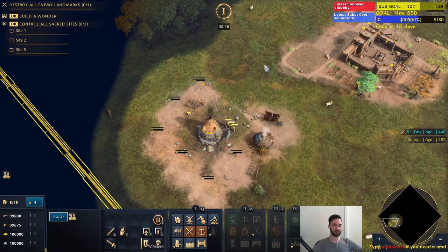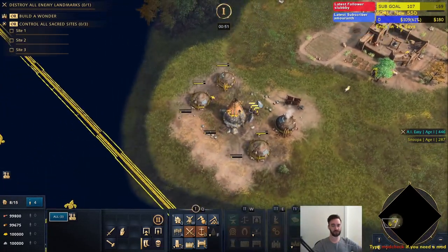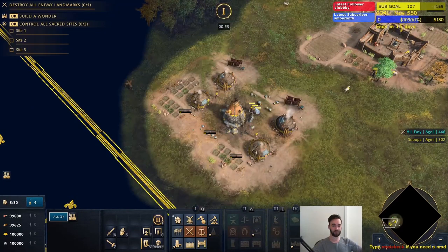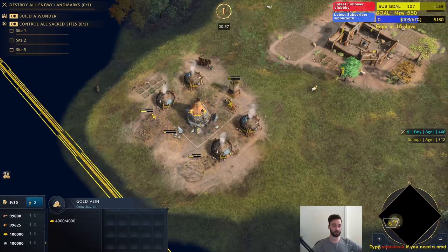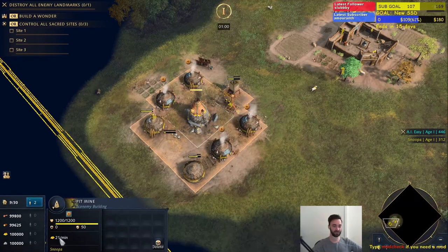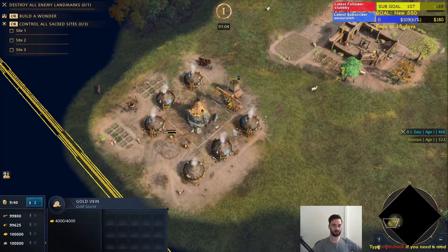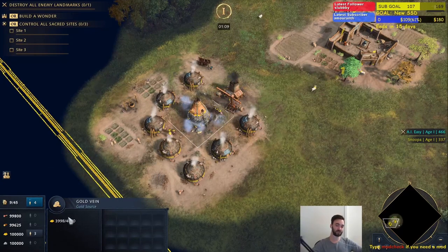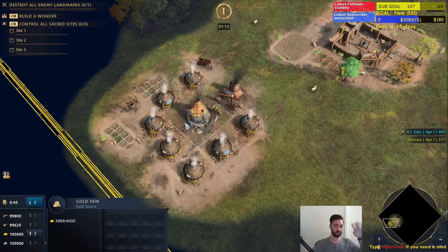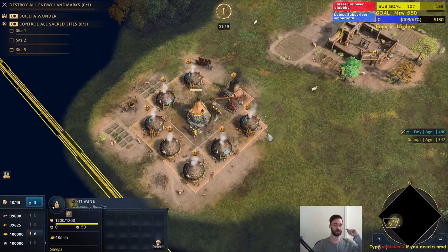One thing to keep in mind: you want to leave enough space for a mining camp here, because you still have the capability of mining out the gold. This passive gold doesn't actually take away from the gold vein itself. So once you've set up all the houses around it, you still get to collect the full 4,000 gold. And once you completely mine out the gold vein, you still get the passive gold from the pit mine.